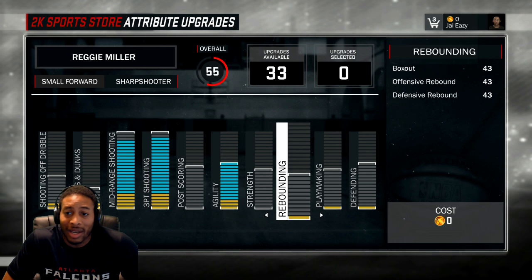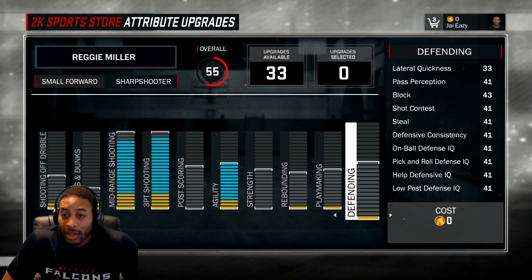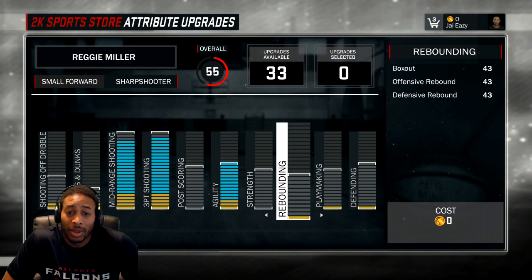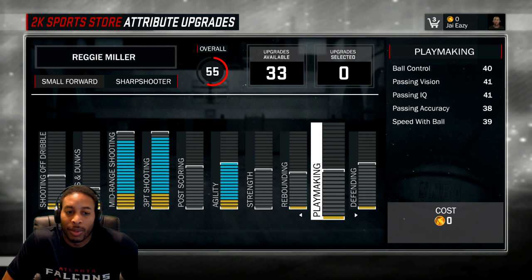Strength and rebounding — I feel like you probably got enough of that. And if you got positioning, then you should be fine anyway. We might be able to rebound, we might not, but that ain't our job. We sharpshoot. Eventually I am going to max out my rebounding, but for right now's purposes, I'm not.